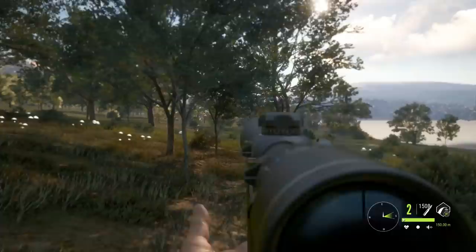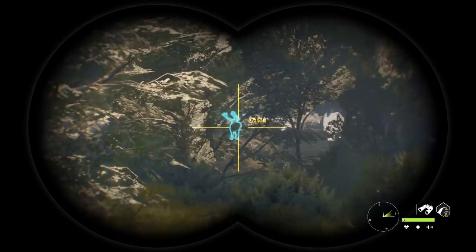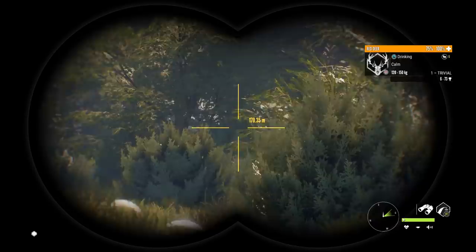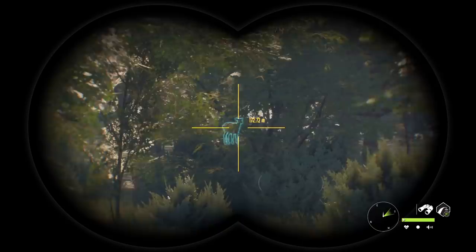Should we just shoot the stag then? I suppose we might as well - level 6 right there. He's calm so he's not gonna be going anywhere. That mythical right there really had me fooled for a moment, but I get why they call this the best spot on Quattro for red deer. So far we've been here like five minutes and already gotten three males down, and we have another one in our sights - should be an easy kill as well.